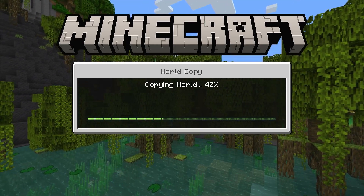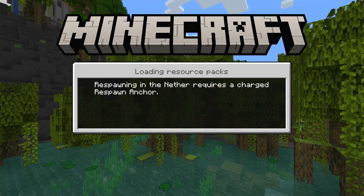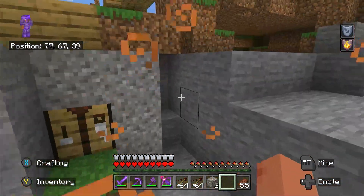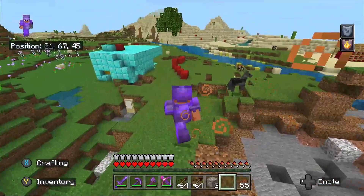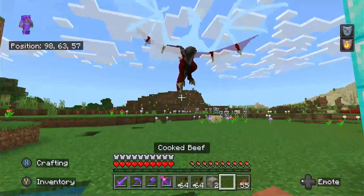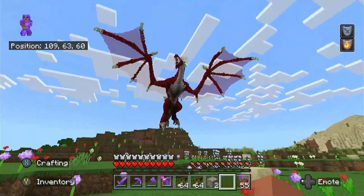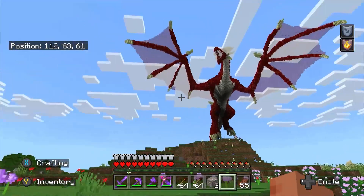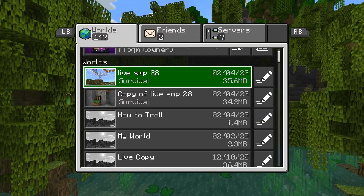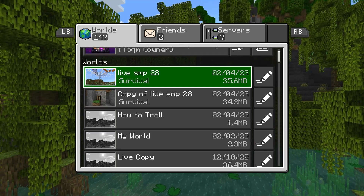Just like that, it now has a 'World Update' option. Click 'Update and Play' and we'll be launched straight into it. As you can see, I am in the world — basically everything is the same. In case this method didn't work, I do have another method up my sleeve.